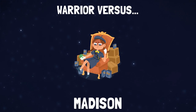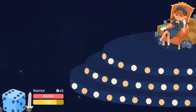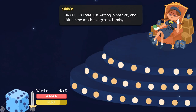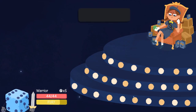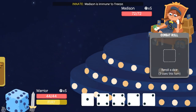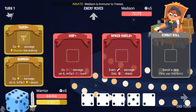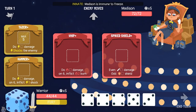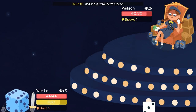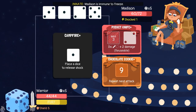Let's see what this boss has in store. Madison — the cookie seller. What is your shtick, Madison? What are you immune to? Immune to freeze — thank goodness I do not have any freeze. 'I was just writing in my diary and I didn't have much to say about today, but beating you terribly to fight is going to make a great entry.' Oh, Madison, you're in for it. Because I didn't bring any freeze — I brought shock. I didn't get any sixes that time, so I'm going to shield up — four, four, and four.